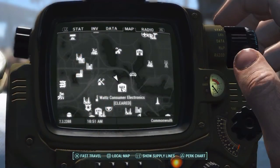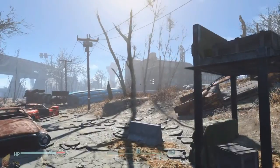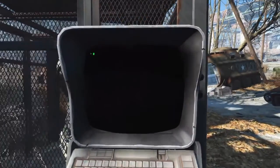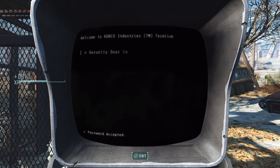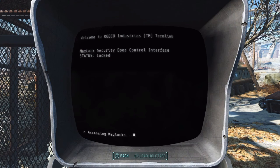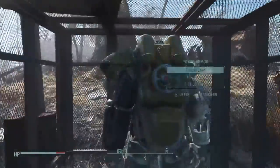Wattz Consumer Electronics is another great place to loot, though it's great for copper and may only yield once. Inside, there's a computer terminal — this one was Advanced for me, but one level in hacking and you can crack it. Once you open the door, there's a nice fresh suit of power armor just sitting there waiting. It's also got a Master lock, so be ready.